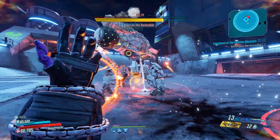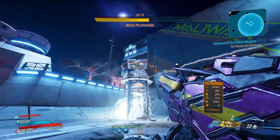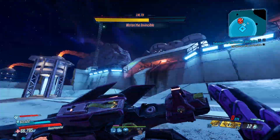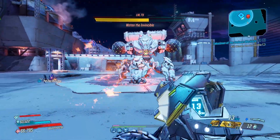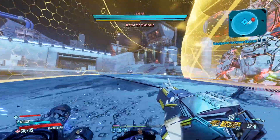We do have 5 weapon buffs: Embrace the Pain — more damage. The Chandelier — more damage. The Echo — even more damage. The Hive — more damage and more projectile speed, which was definitely needed. And Vosk's Deathgrip — even more damage.